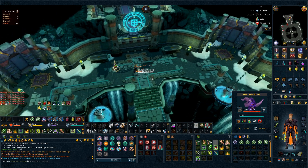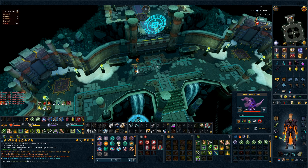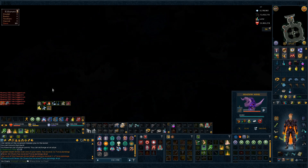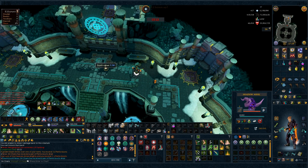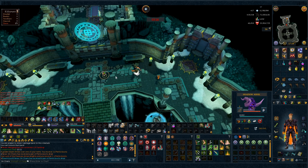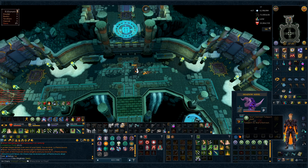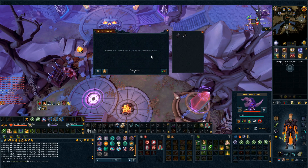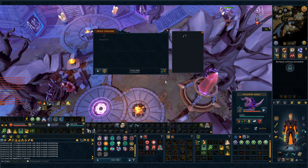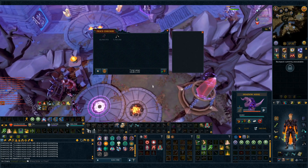Torva Plate Legs! That is awesome — that is the second most expensive drop at Nex, I'm so happy. Oh my god, another drop on the same hour — Pernix Boots! 7.7 mil, one of the cheaper drops, but I can't really complain. First hour at Nex is done and we didn't get any onyx bolts or any other drops, but we did get the Torva Plate Legs and the Pernix Boots, which comes out to almost 69 mil that hour. That's insane.